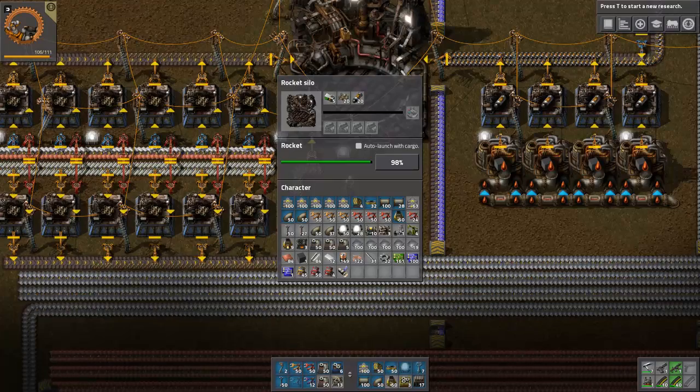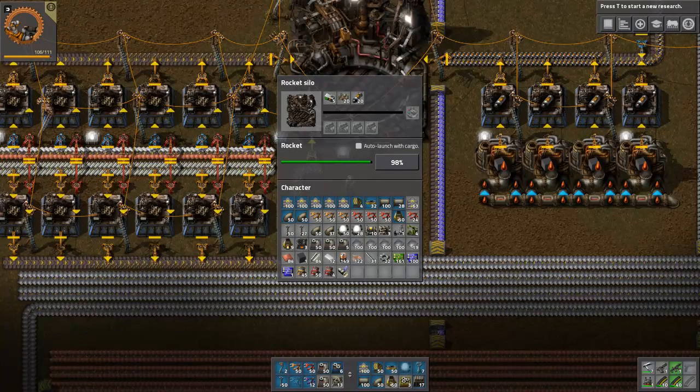On top of that, you want about 100 coal or so, and then maybe 20 or 30 wood.